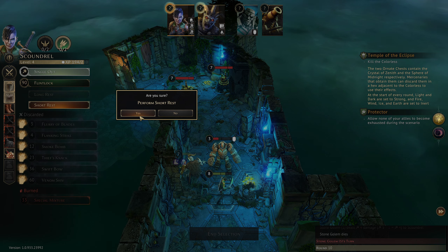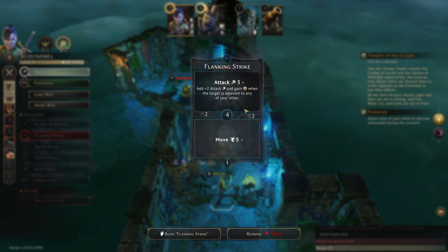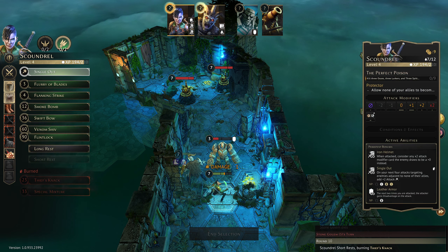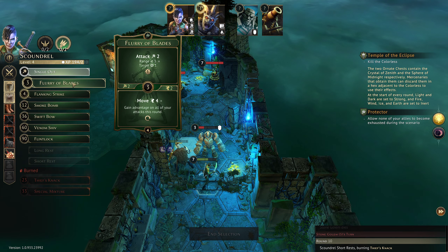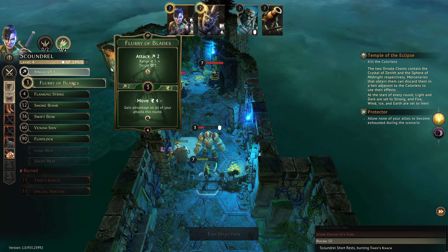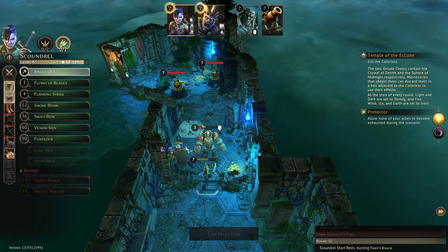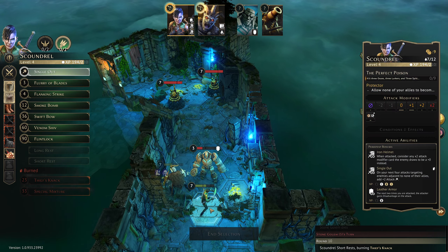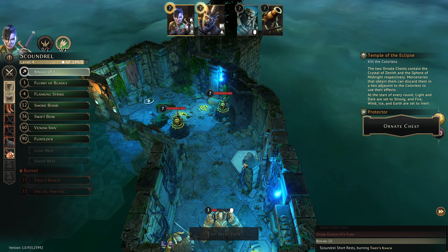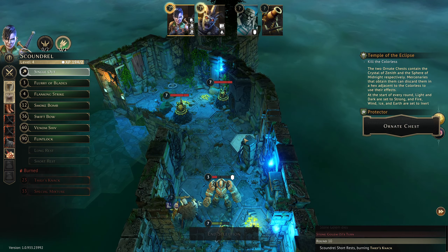Faith probably needs to short rest, so let's do that first. Flanking Strike — I kind of like it. That's fine. Right, we can kill this thing. Or if Faith can move forward like three or four — one two three four — we can get to the chest, and then Flurry of Blades the other things.